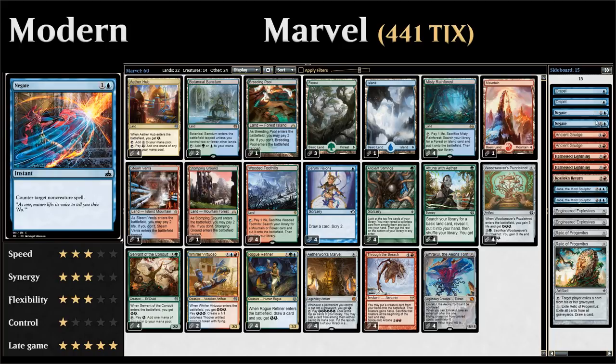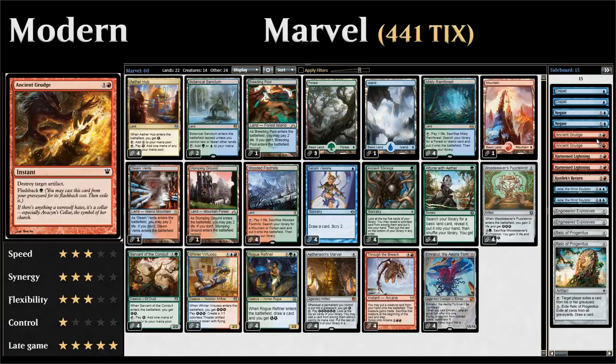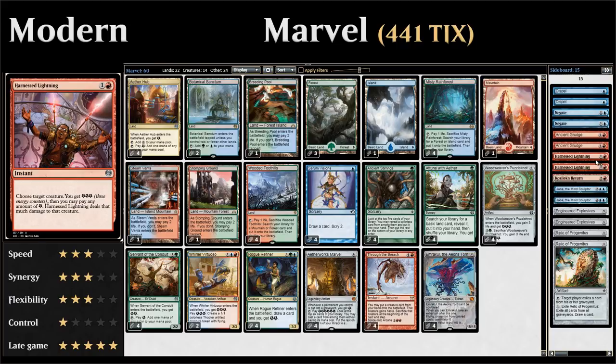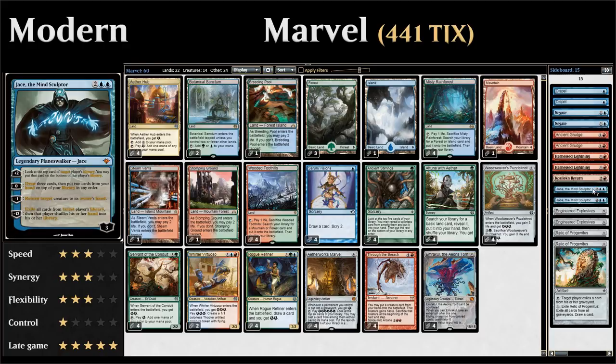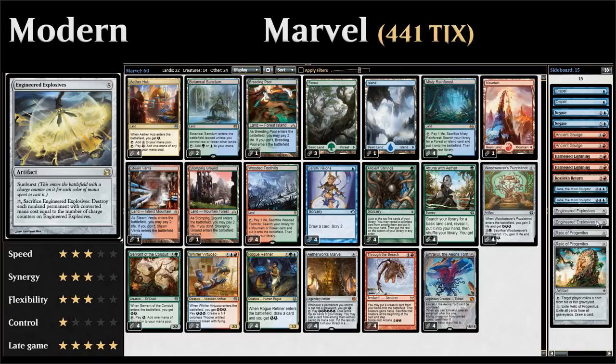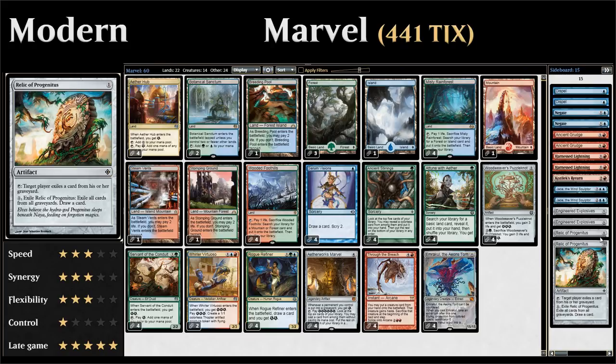Quickly covering the sideboard: two Dispel to counter instants, two Negate to counter non-creature spells — mostly for control matchups. Two Ancient Grudge against artifact-based decks. Two Harness Lightning as a removal spell based around the energy mechanic. One Kozilek's Return as a sweeper we can find with Ancient Stirrings since it's colorless. Two Jace the Mind Sculptor as a sideboard plan against midrange or control where opponents bring in hate against the Marvel. Two Engineered Explosives as versatile removal that can deal with hate cards like Grafdigger's Cage, also findable with Ancient Stirrings. Two Relic of Progenitus as graveyard hate, also findable with Ancient Stirrings.